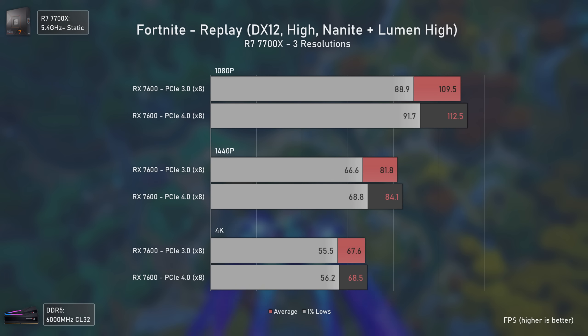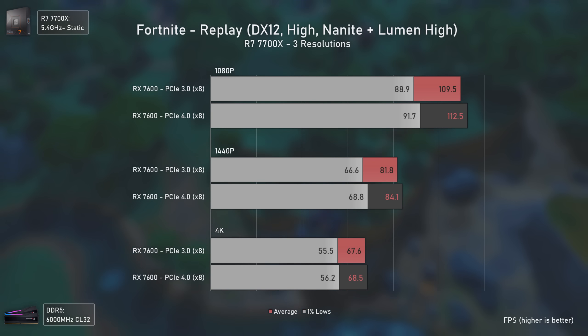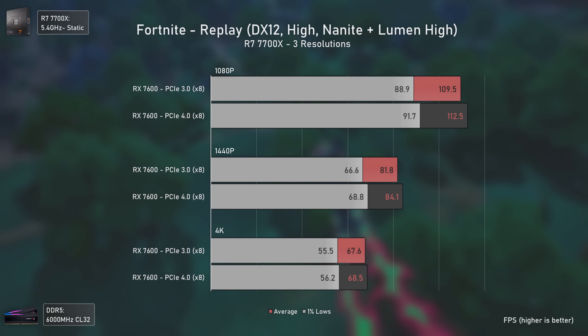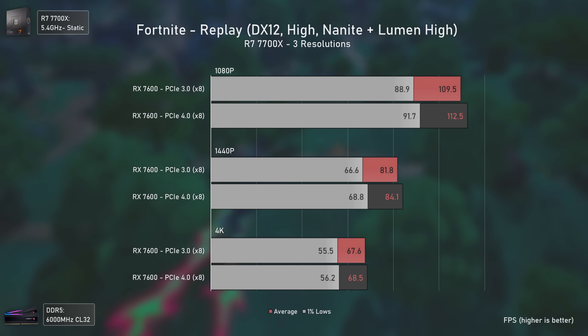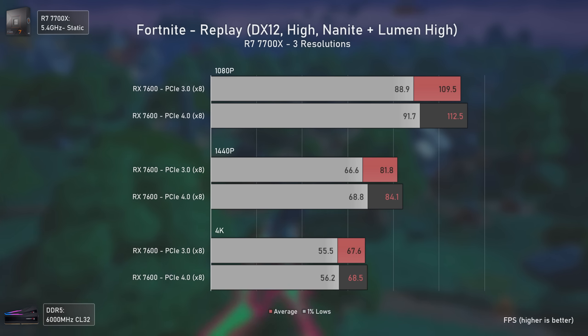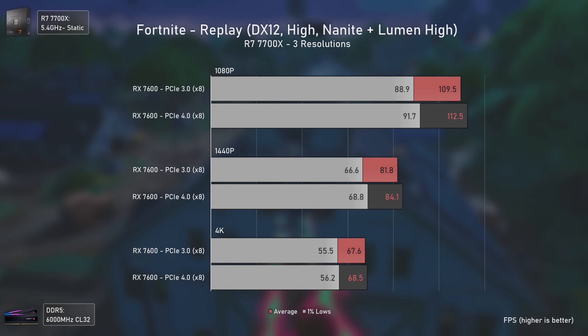Moving to an Unreal Engine 5.2 game, we have Fortnite. This game also pushes bandwidth a bit, because even though we're using high settings, we're also using Nanite Geometry and Lumen, which is basically Unreal Engine software ray tracing. Even there, the difference is rather small compared to previous titles. Still, it is never bad to have more bandwidth.